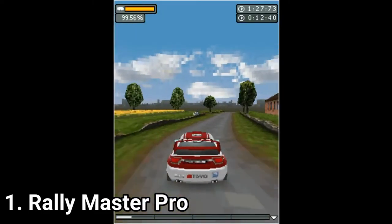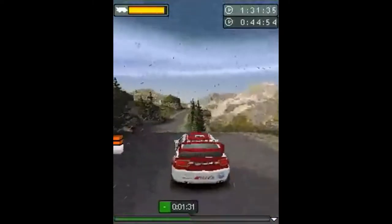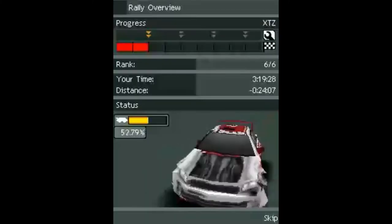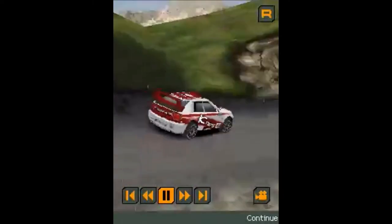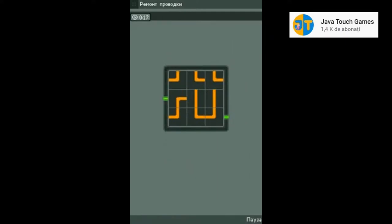As for cars you get three different types — not a lot, and you can't customize them either — but at least they have some basic damage models and you can repair them with a minigame. After you finish the race you also get replays, and you get three different cups: amateur, professional, and expert. There are also time trials and minigames, though the minigames are very basic and aren't that much of an interesting feature.